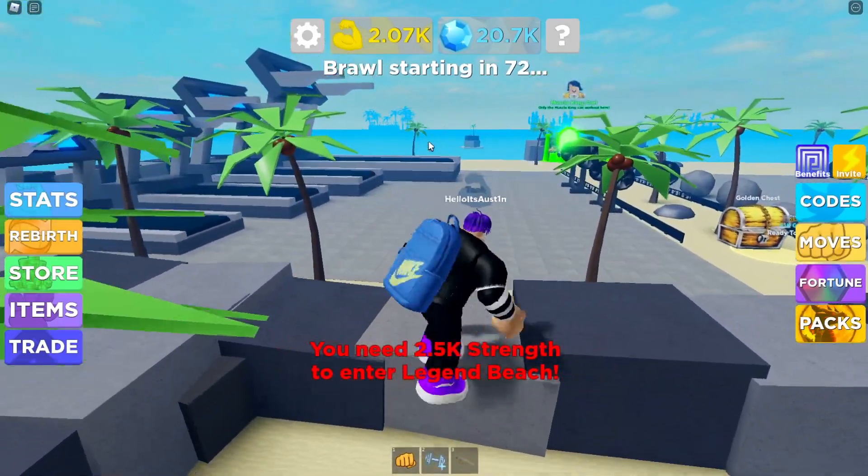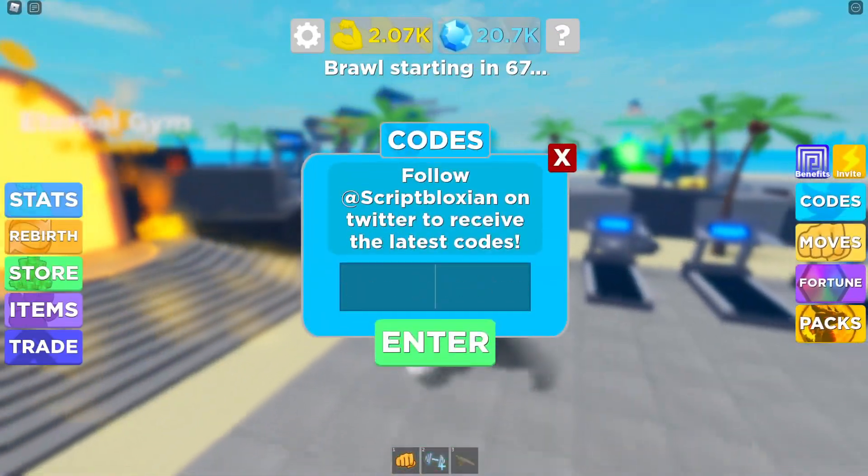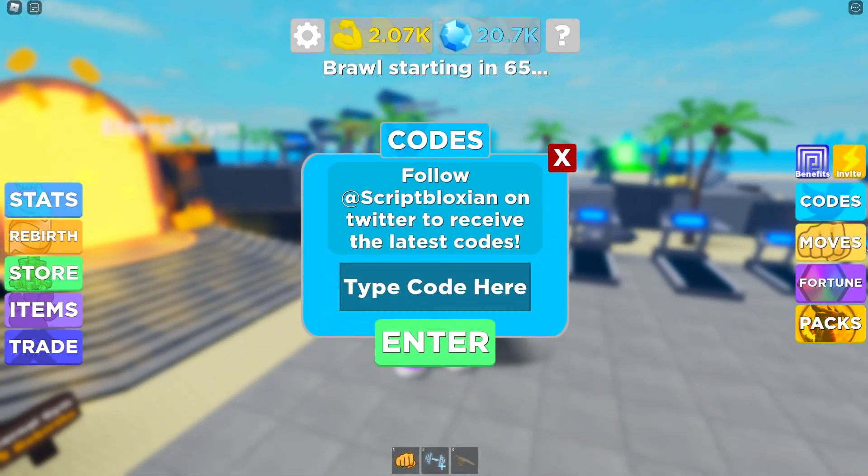I want you guys to be able to get these new codes, so let's just go over it right now. What you guys want to do to enter codes is click on this codes button right here, and from this page we can actually go and enter all of the working codes.